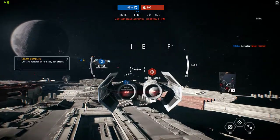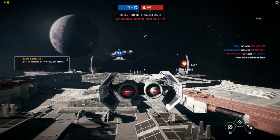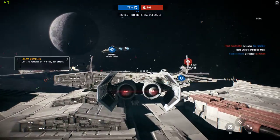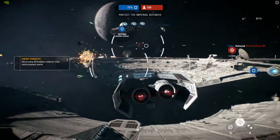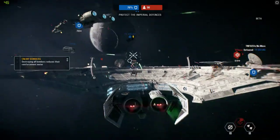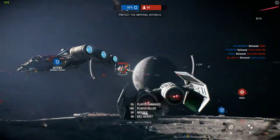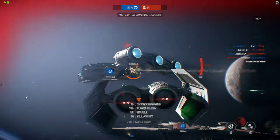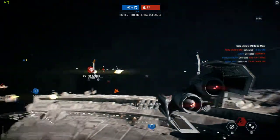So we need to destroy the enemy Y-Wings and defend our cruisers. We have a number of missiles. Target destroyed — we got a kill assist on one of the Y-Wings as well.